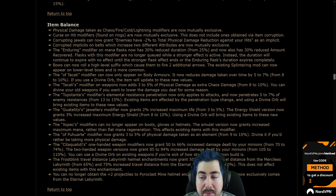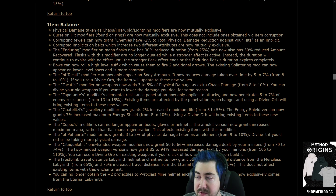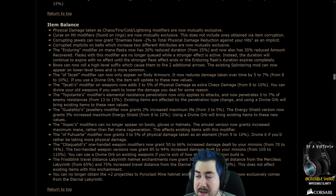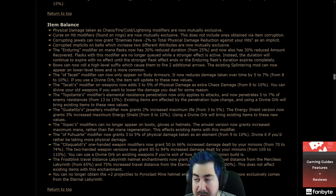The Tukohama modifier can now appear only on body armors. It now reduces damage taken over time by 5-7% from 8-10%. The Takahashi modifier now has 3-5% physical damage as extra chaos. The Tukohama modifier's elemental resistance penetration now only applies to attacks and now penetrates 5-7% of enemies' resistances from 13-15%.